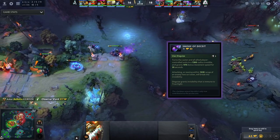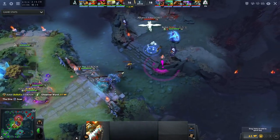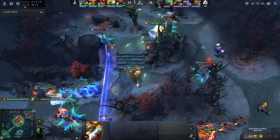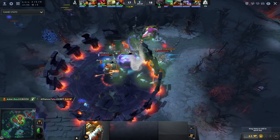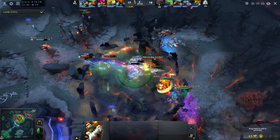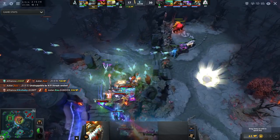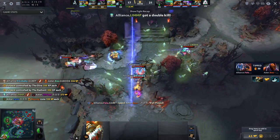Next up are smokes. The Smoke of Deceit is a great item for surprising the enemy with a gank, as it covers your team with invisibility that can't be revealed even with true sight, and enables you to sneak past any enemy wards in order to get close to them. Once you get close to the enemy, the smoke will disappear and you'll be revealed. You can also use these to cover your tracks in order to get some wards down undetected, but just be careful you don't do this too often as it is a limited resource. As the support, you'll want to pick these ones up when you can see that your team is about to hit some key item timings and level timings, which is when your team is at a power spike and ready to take advantage of that by ganking.